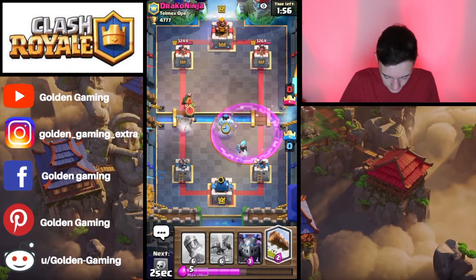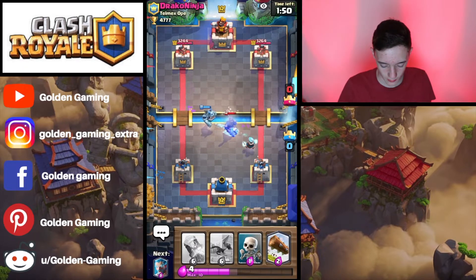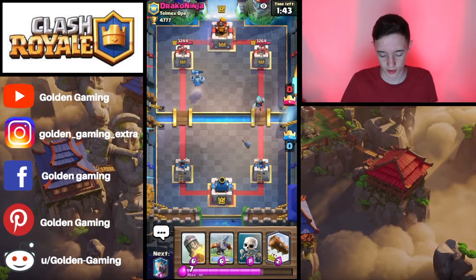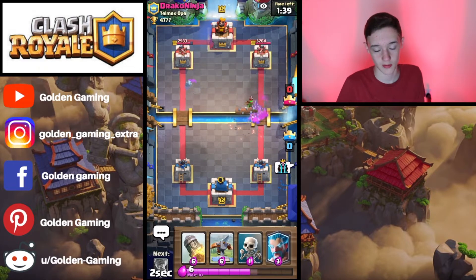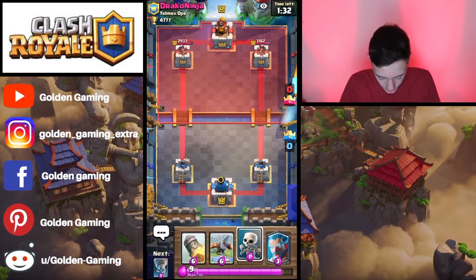We're going to pull the Dark Prince and also distract the Dark Goblin while also throwing a Mega Minion down on the Dark Prince. It looks like the Mega Minion and the Ice Wizard are pushing up. The Mega Minion does get one swipe on the left-hand tower. The Log is going to chip down the right tower. Seems very good for a good start.